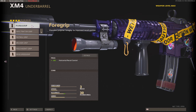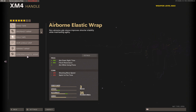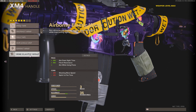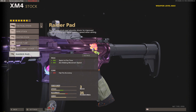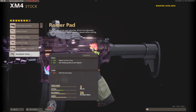I will be putting on the Foregrip. For the magazine, we'll be using the 35-round speed mag because they got rid of the increase in aim down sight time. On the handle, we'll be using the Airborne Elastic Wrap as usual for the help with aim down sight time and flinch resistance, at the cost of a little bit of sprint-to-fire time. Lastly for the stock, we'll be using the Raider Pad to fix our sprint-to-fire time and aim walking movement speed, at the cost of hip-fire accuracy.